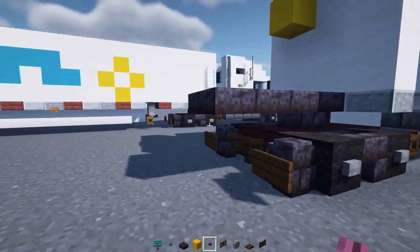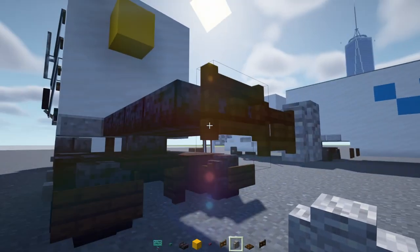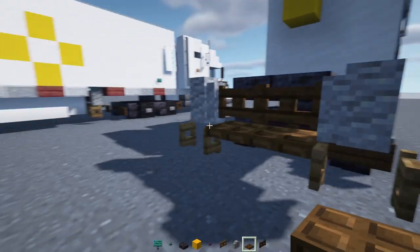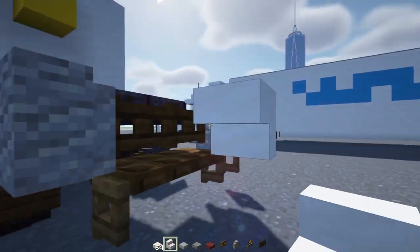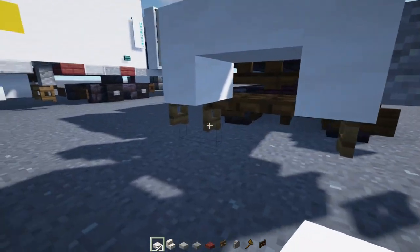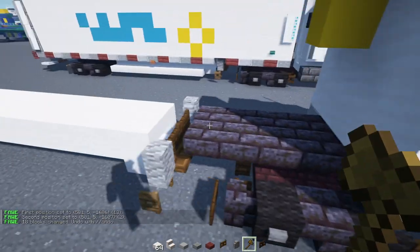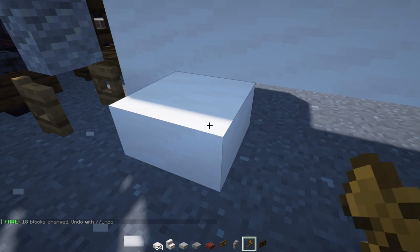Then go down here and add a dark oak fence gate two blocks wide, andesite wall on the outside, and underneath, a spruce fence gate opened towards the back — same thing on both sides. Then dark oak trapdoors two blocks wide down there. Next up, add smooth quartz stairs upside down, two of them facing each other, then a smooth quartz slab two blocks wide underneath it. Then make this smooth quartz stair run ten blocks long towards the back. On the outside, add a smooth quartz slab sticking out and extend that towards the back as well.